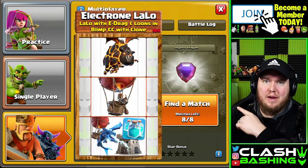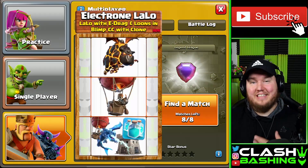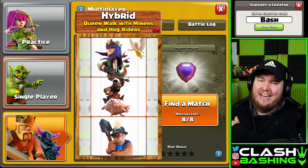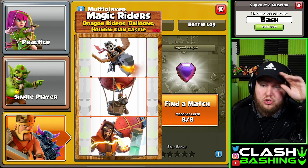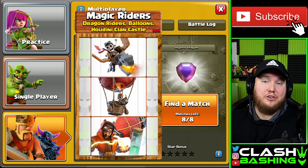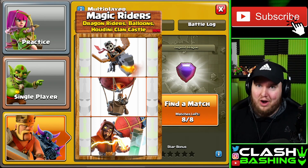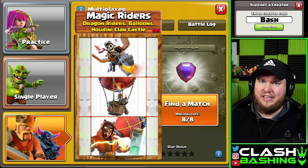I added some new slides to the random spinner and we're gonna do some live Legends League attacks with it. Let's not delay, let's hop right into our first spin here for our random spinner Legends League attacks. Ready guys? Three, two, one, stop! We have to use Magic Riders - a Houdini slash Blizzard along with Dragon Riders and Balloons. You can see right here on the random spinner it tells me exactly what to use. So we're gonna go ahead and train this up and hit live in Legends League.